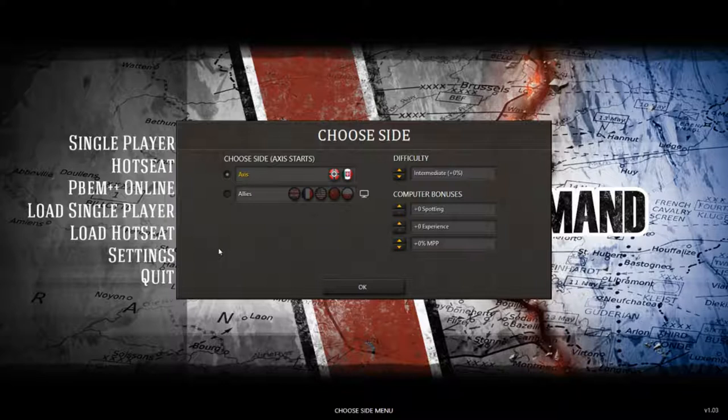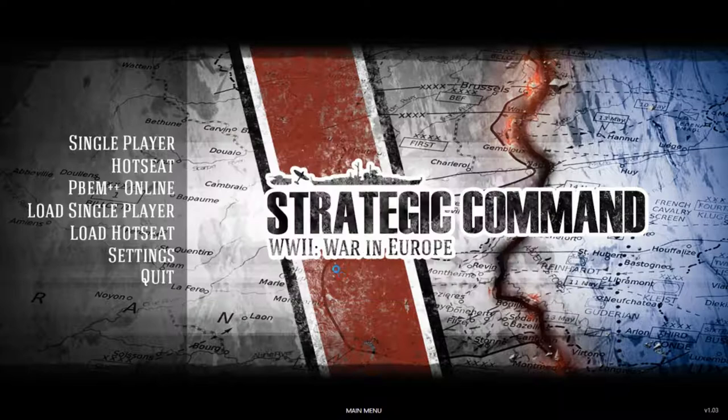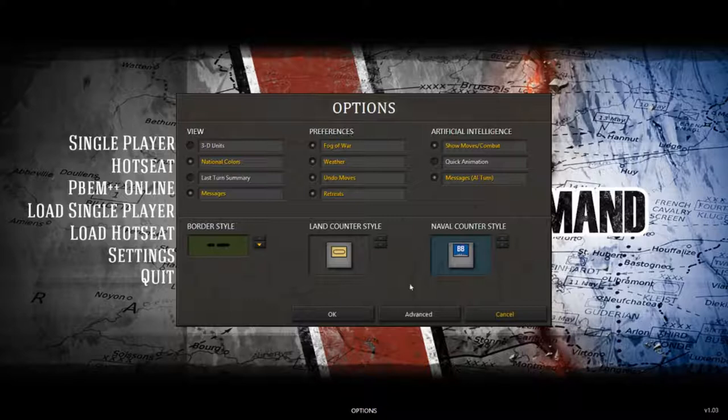One of the things I wanted you to notice is when you select the side you want, whether it's Allies or Axis, you actually have the ability to say, I think I'll let the AI control that. Of course, I'm not going to let the AI control any of these guys, but you can choose to do that, and it does make an interesting game.